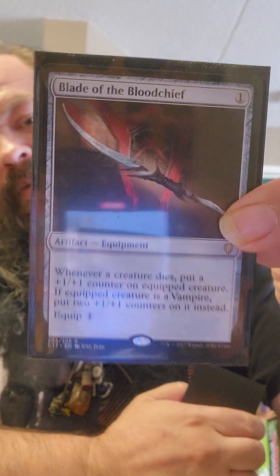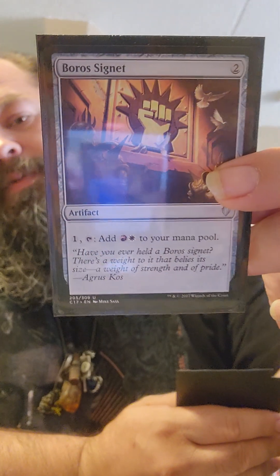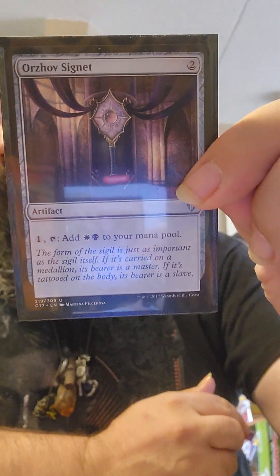Now we got some artifacts in our deck. Since we're vampire tribal, we're using Blade of the Blood Chief — very good card. We got Skullclamp because it's Skullclamp and we want to draw a bunch of cards and get to our lands. The Boros Signet, the Rakdos Signet, and the Orzhov Signet giving us all our colors. That's our artifacts.